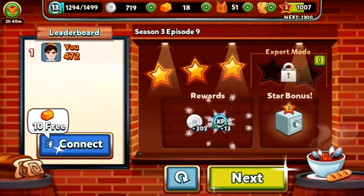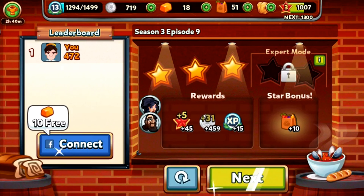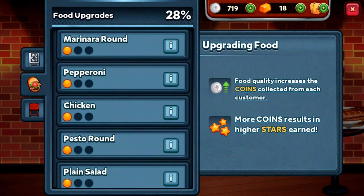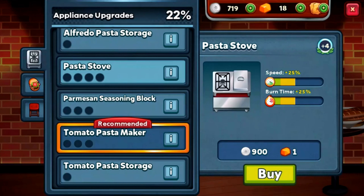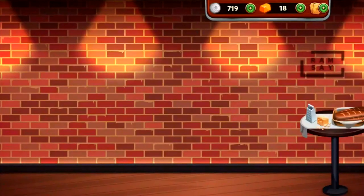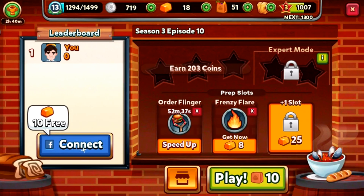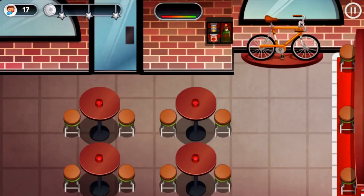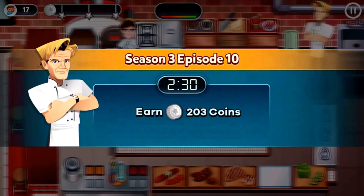It's so hard to believe I go so quickly in this game - I never realize what's coming. The tomato pasta maker is still recommended but I think I might upgrade the Parmesan seasoning - though that costs 900 as well, so I'd better continue playing for more money. We're out of boosters so we're going to have to make the most of it without a single booster. Season 3 Episode 10 - Pizza Paging - with a free start. Time for prepping.